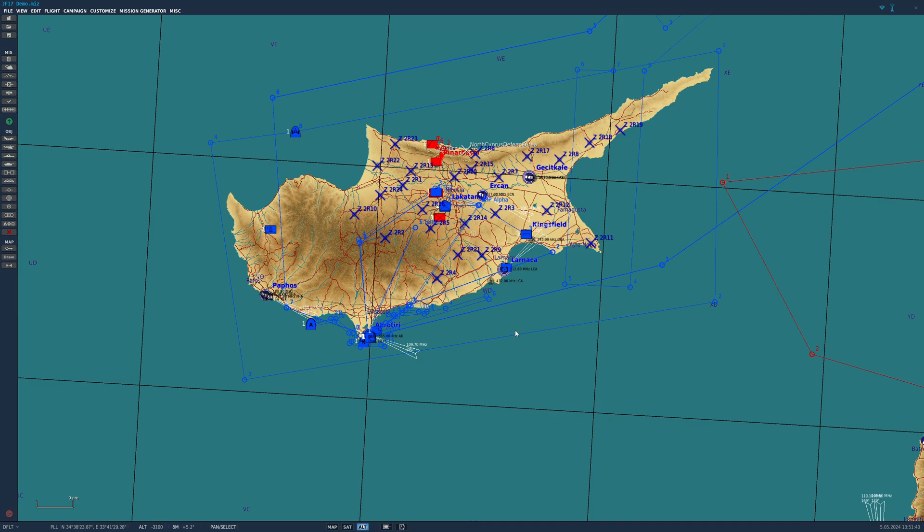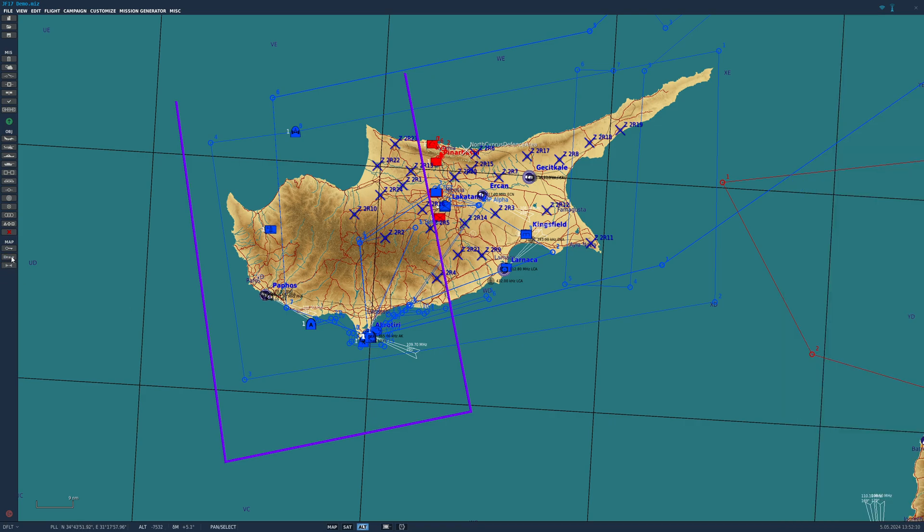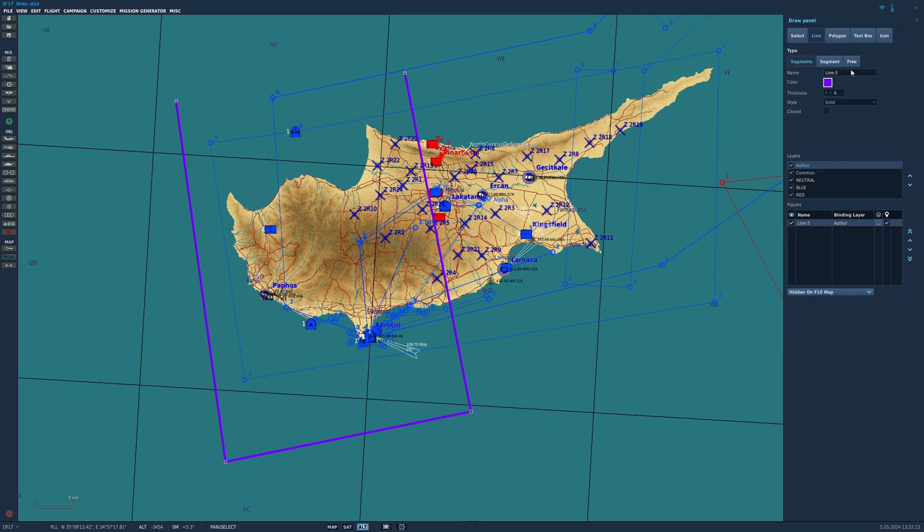If you're doing it in the Mission Editor, only the person who creates the mission has the ability to do this. You go into the draw menu and make sure you're in line and segments mode. The color you use doesn't matter, but I'm going to use the same color that the polygon will display as on the HSD. I'll draw a little box over Cyprus, and once I've done my last point, I simply press Escape. Then I go back into the draw menu and select this line — it's showing up as line five here.